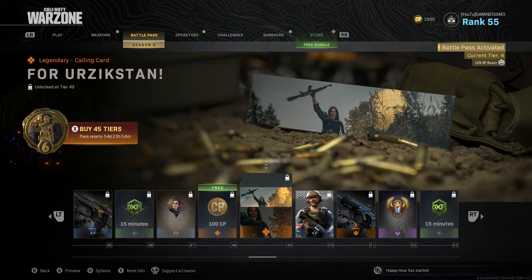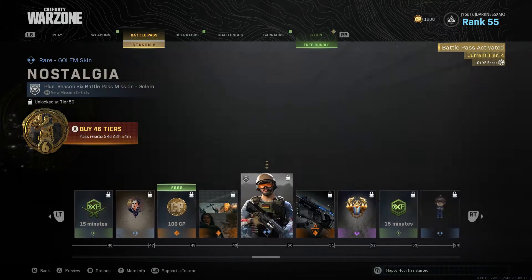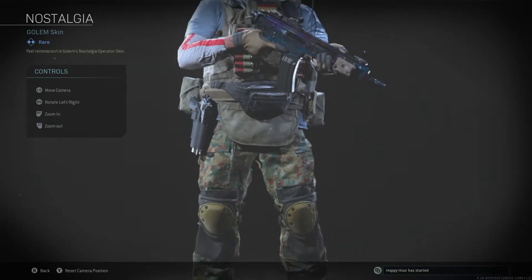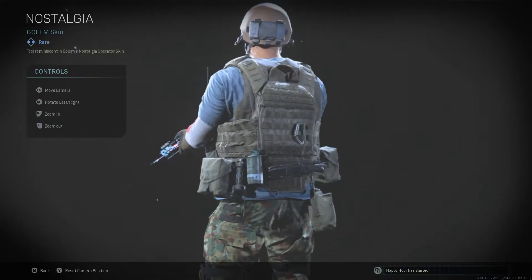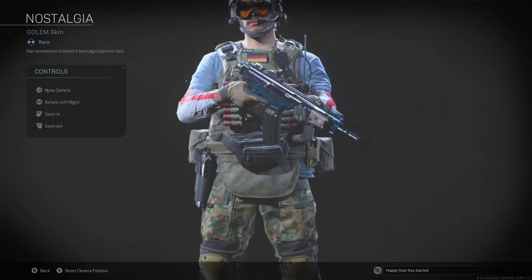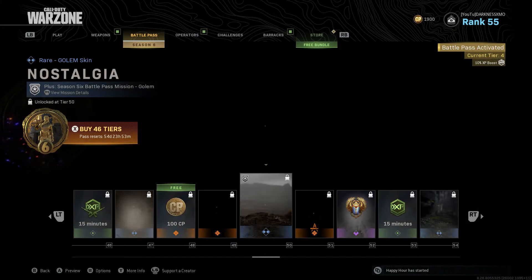Sticker, COD points, calling card — that one looks nice. Soldier, air support — not bad. They put in two characters but they put way too much blue. Blue, blue, blue — that's gonna give you away if you're playing Warzone. You're just waiting to get killed with this, honestly.